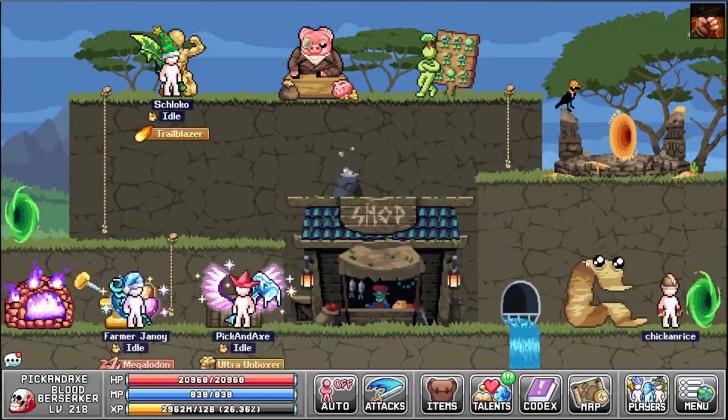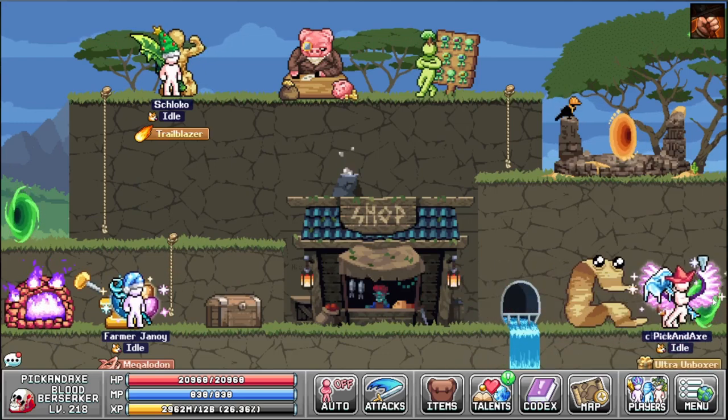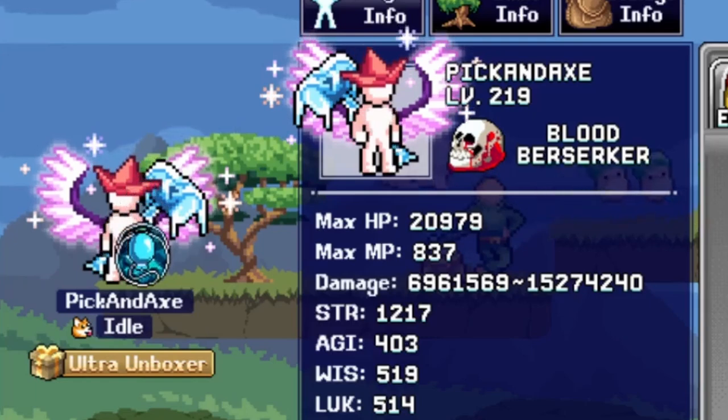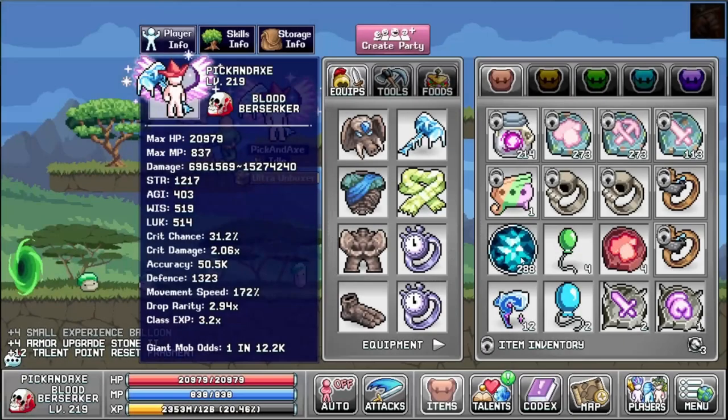Then we have the guild gift box — hold down to open. It contains random items like gems, XP balloons, or even time candy. Also one in every 500 gifts contains the ultra unboxer trophy. Opening boxes we got: balloon, gems, stone, balloon, gems, balloon, fragment, stone, gems, gems, stone, candy, gem, fragment, candy, gem, gem, gem, stone, and fragment — for a total of 288 gems.